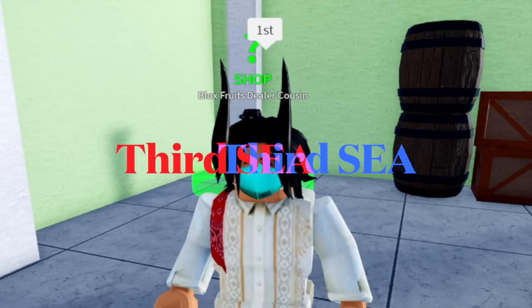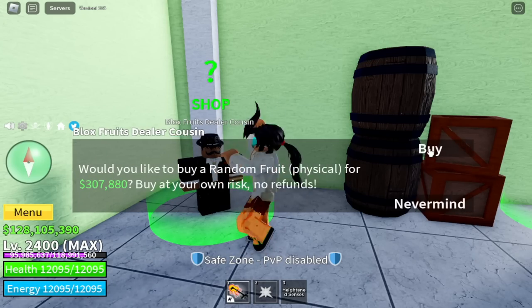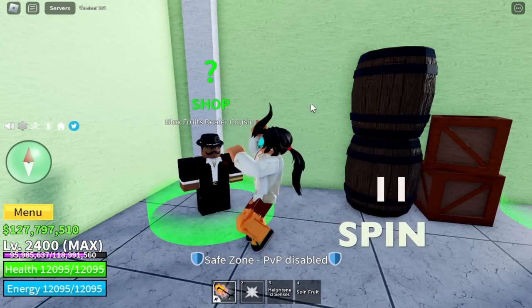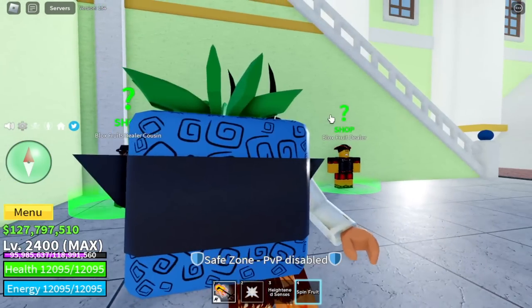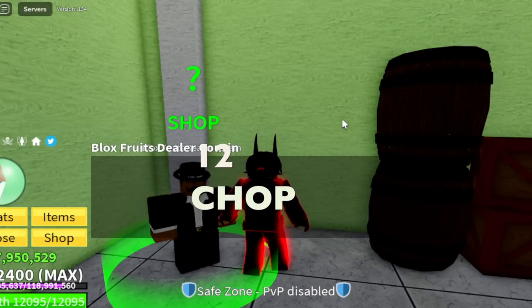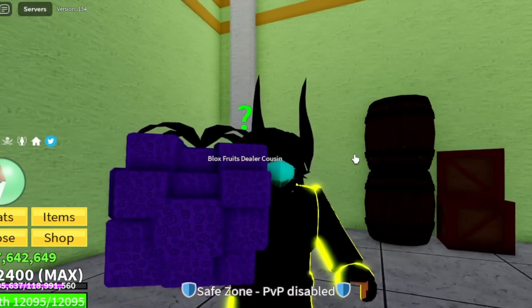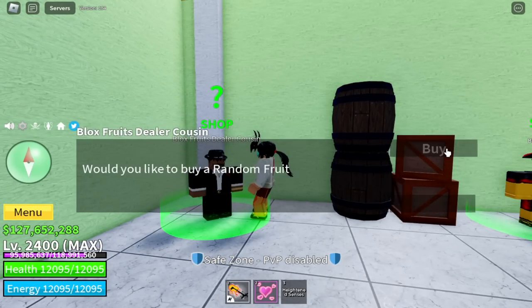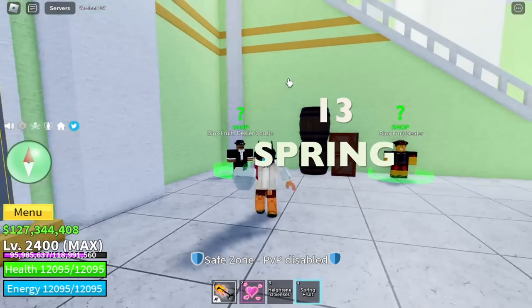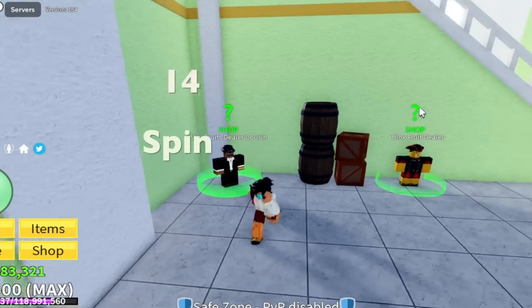Third sea! For our 11th fruit we got the Spin fruit — actually that's really bad. Hoping for a mythical fruit really soon. For our 12th fruit we got the Chop fruit. Someone said it's better to spin fruits here, but I don't think so. For our 13th fruit: a Spring fruit. See that? Fruits are really bad.